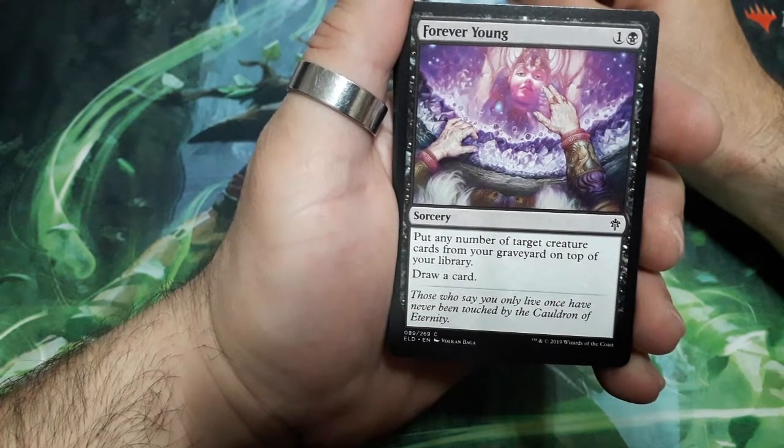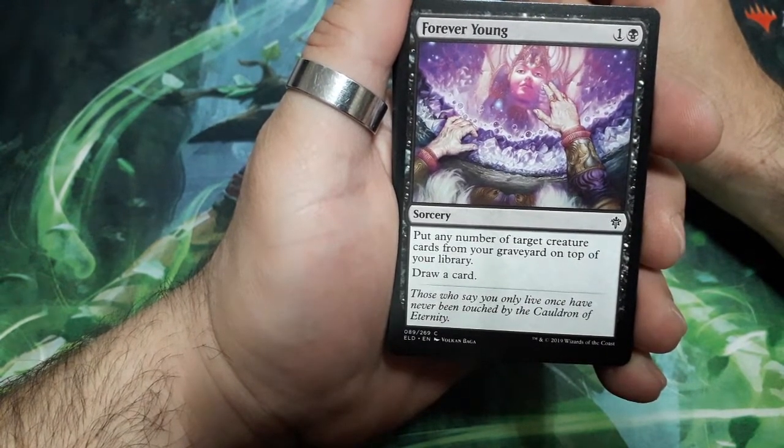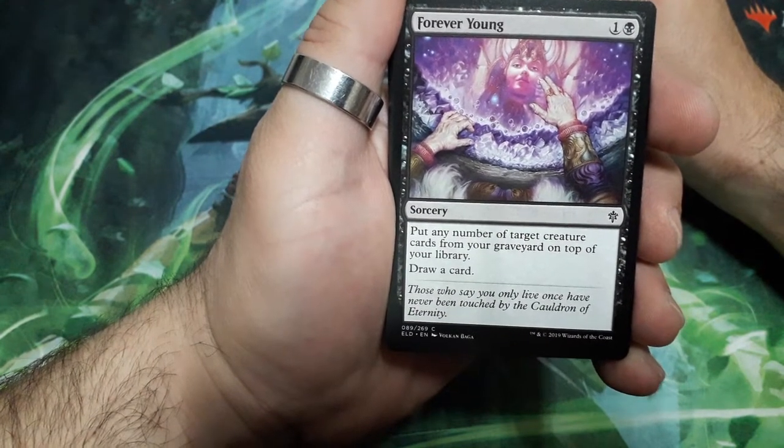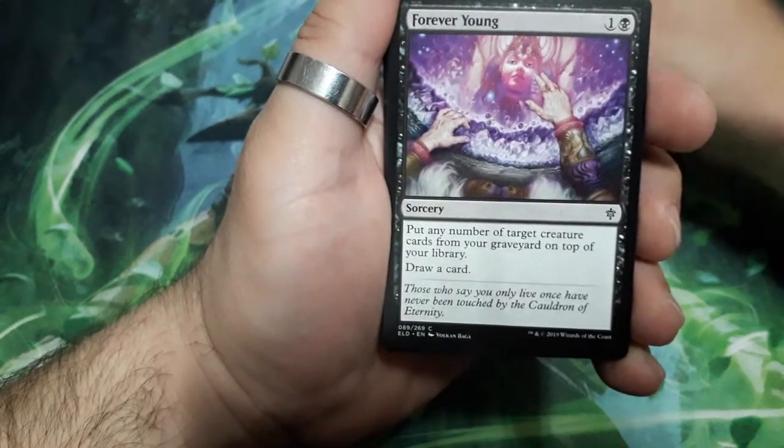Forever Young, two drops. Put any number of target creature cards from your graveyard on top of your library, then draw a card.